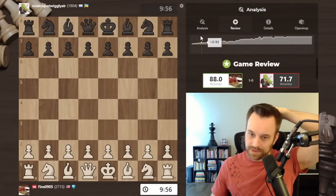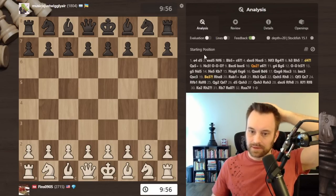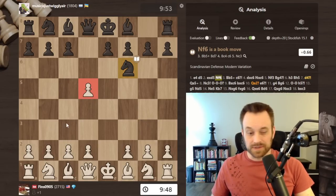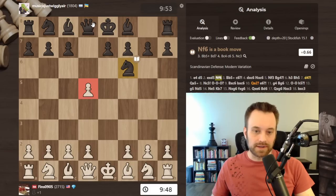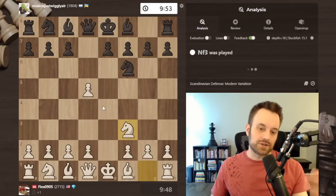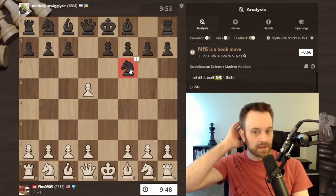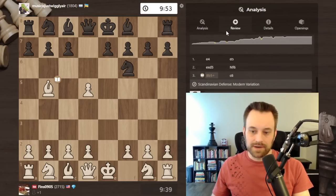I got an 88 accuracy - pretty smooth graph here. 71.7 for my opponent. I mentioned in the last video facing the modern Scandinavian with knight f6 that I don't like trying to hold on to this pawn, especially with c4. D4 is a good move here, knight f3. Bishop b5 check is interesting - I'd be curious if any of you out there play this. Let's take a look at the opening book.